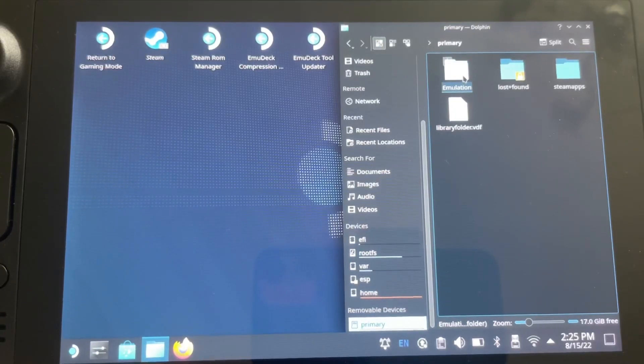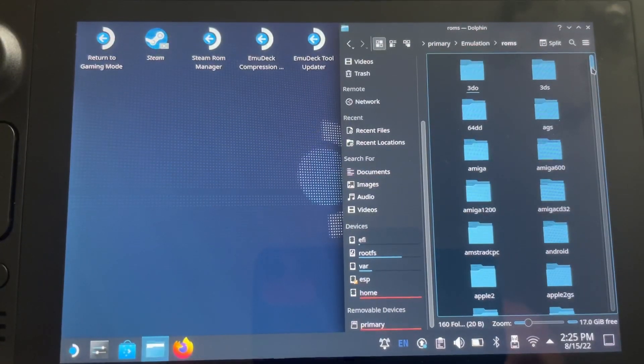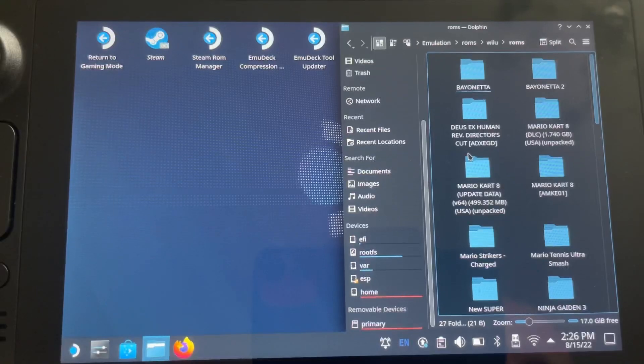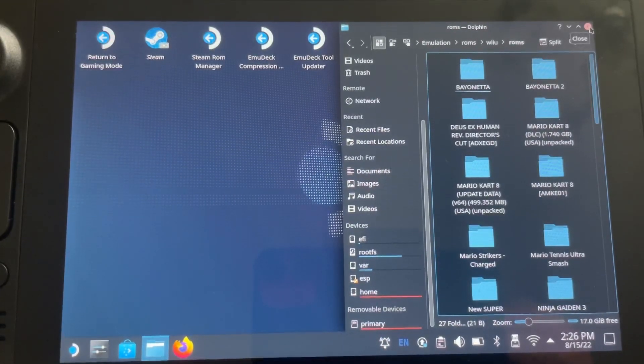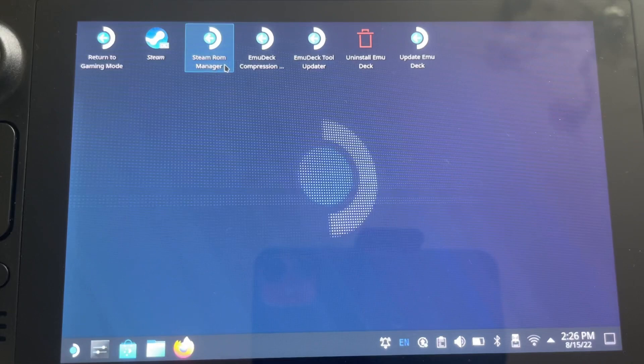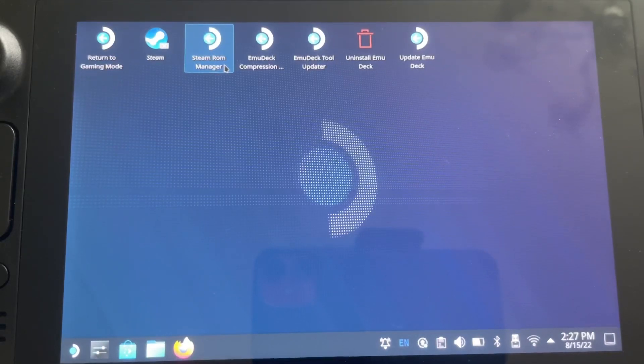Once you have your games and ROMs ready, go to Dolphin, go to Primary, then head up to Emulation, go to ROMs, and scroll all the way down to Wii U. Inside the Wii U folder you'll see ROMs — for example I have Mario Kart 8 DLC, Mario Kart 8 update, and the Mario Kart 8 ROM itself. Make sure you put them on your primary SD card or internal storage. I have done a setup guide which I'll link at the end of the video.